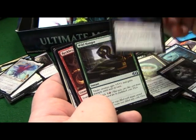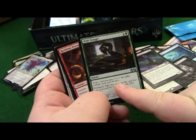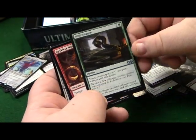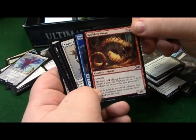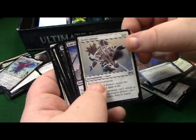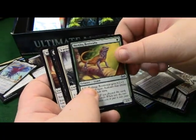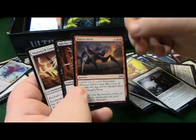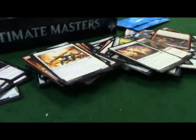Princess Necromancer, Wild Hunger - target creature gets +3/+1 and gains trample until end of turn with a flashback in red. Green/red - that's what I like playing. Fate Stitcher, Last Grasp, Death Denied, Basking Rattlesnake, Ancient Craving, Molten Birth, Ractose Shriek Fiend, Mammoth Umbra.